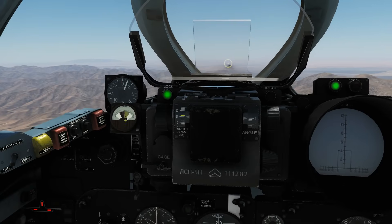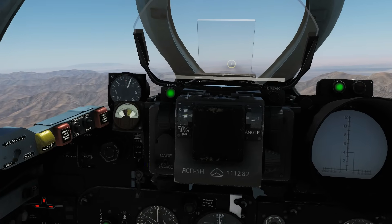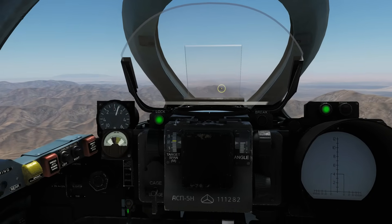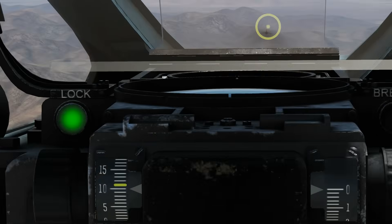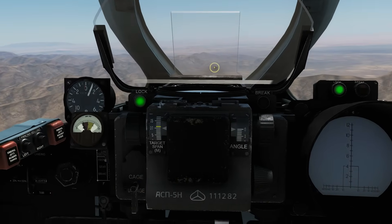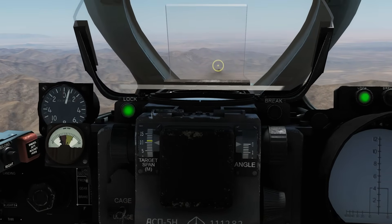Should we try going lower? Let's see how low we can get it. I'm going to uncage my gun sight — it is essentially guiding my gun sight now, adjusting for his speed, our speed, and whatnot. Still got a lock and we're going to see how low we can take this before it loses its lock.